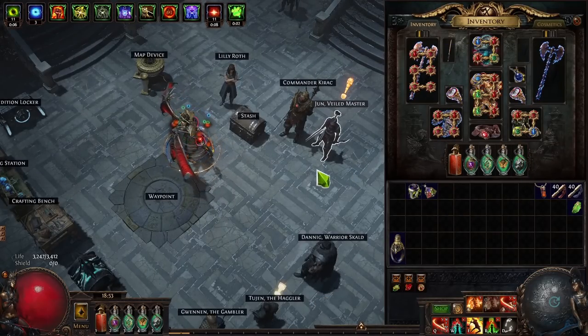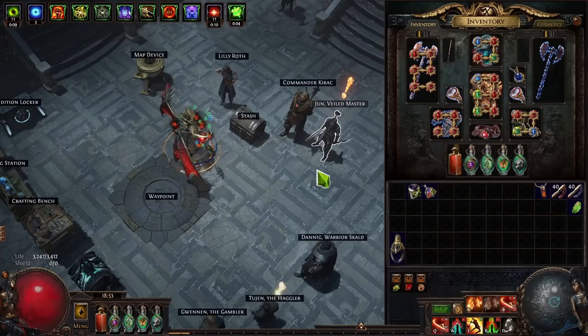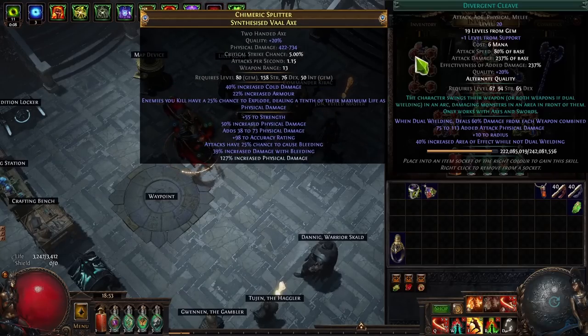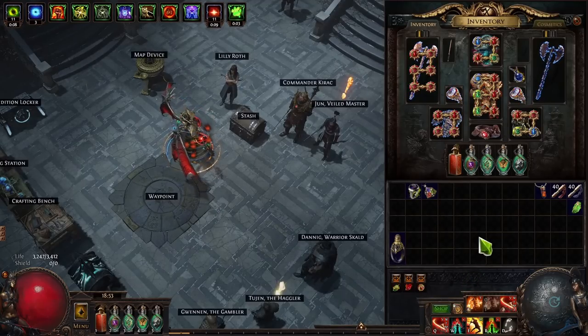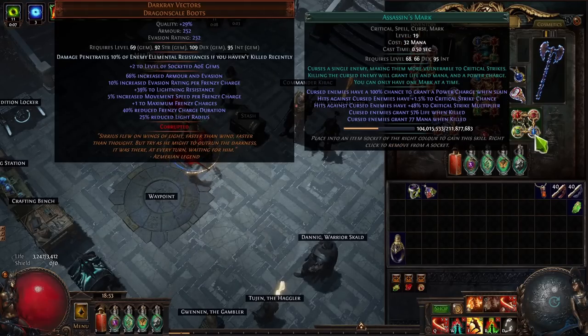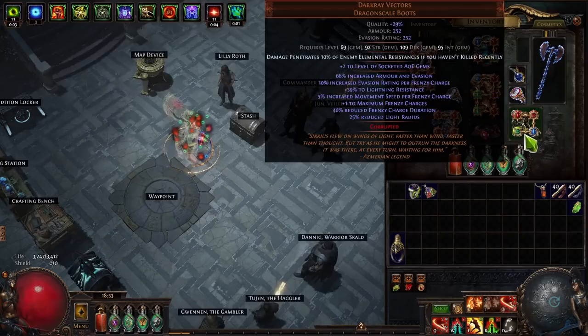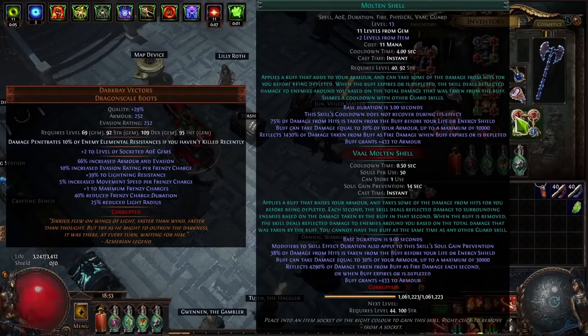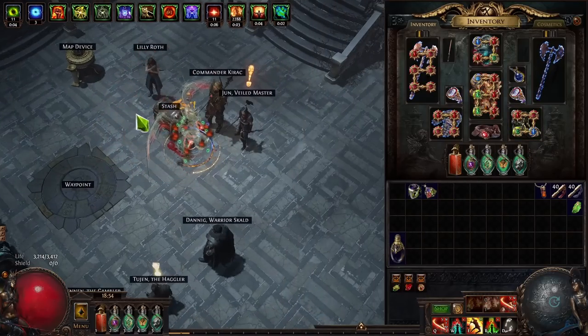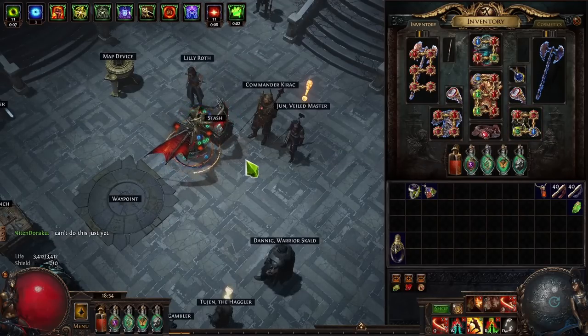The choice of supports also sometimes comes into play — increasing the level of a skill will impact mana cost too. Another thing you can do if you have something you absolutely cannot cast is use Lifetap. For example, I have a Mark on Hit setup with Assassin's Mark, which has a pretty high mana cost. Mark on Hit is hard to sustain for builds like this, so combining it with Lifetap — and also having Molten Shell on Lifetap — guarantees I can always cast it no matter how low my mana is or how much the cost is increased. It's worth doing this to always get these things off.